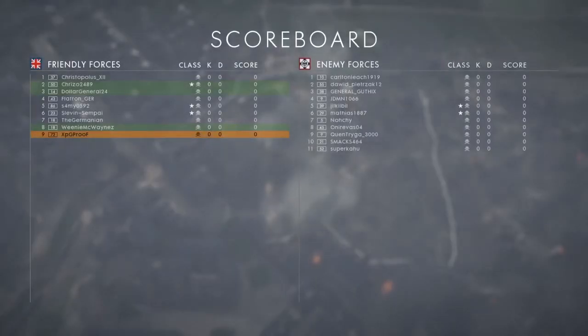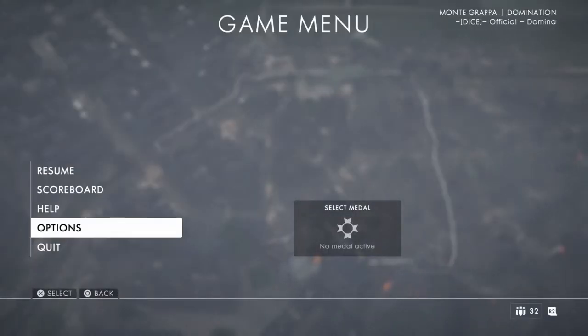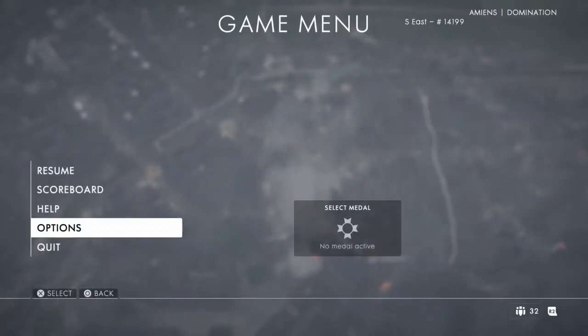I'm going to switch teams real quick so we can get this started. While we wait, I'll show you guys the field of view setting I'm talking about. Go to Options, then Video — ADS Field of View. Normally it's off; you turn it on and you guys will see the difference it makes.